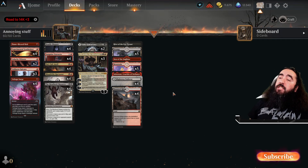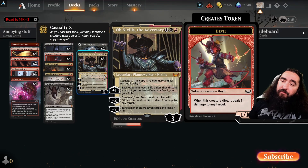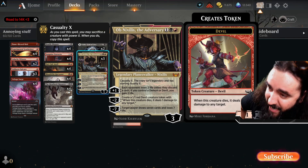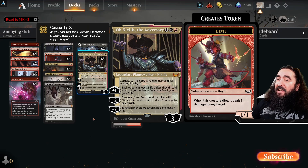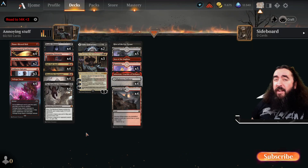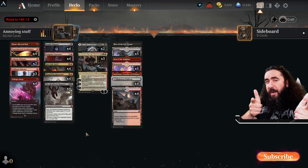It is super annoying for our opponents. This Obnixilis — I really didn't like him before, but he's one of my best friends now, and I hope he will be your best friend too because he is really evil. And we like that. This is the annoying stuff. I'm Max Malone and we'll see you in those burning games.